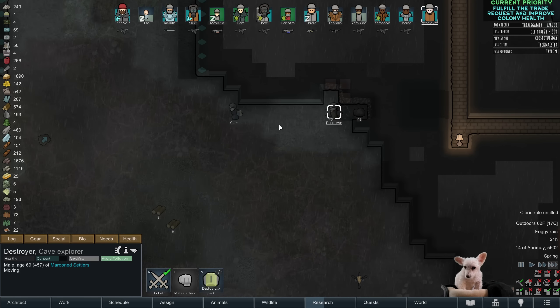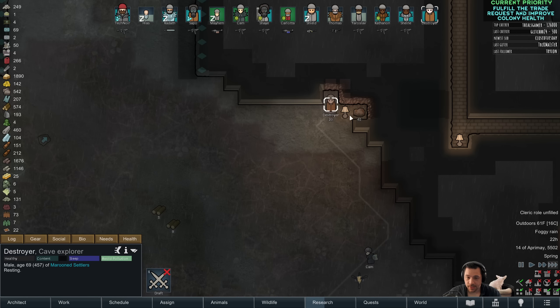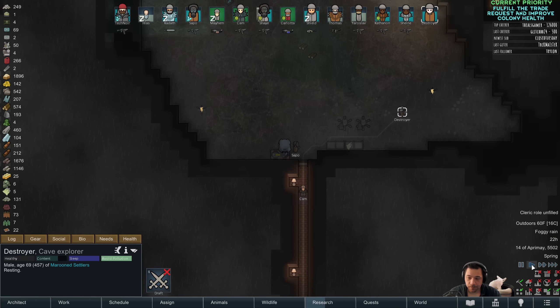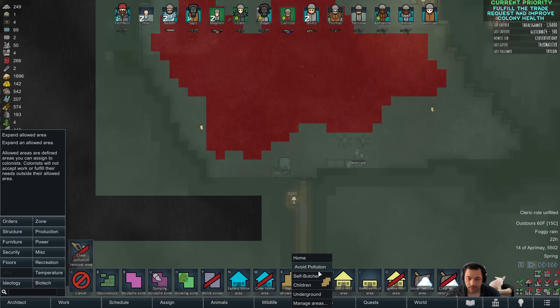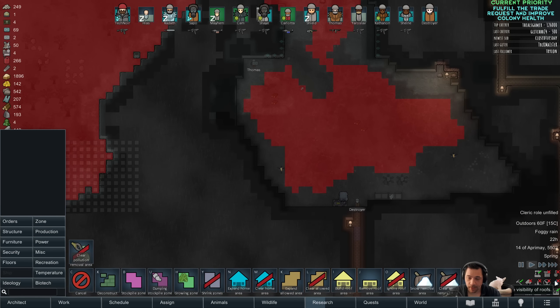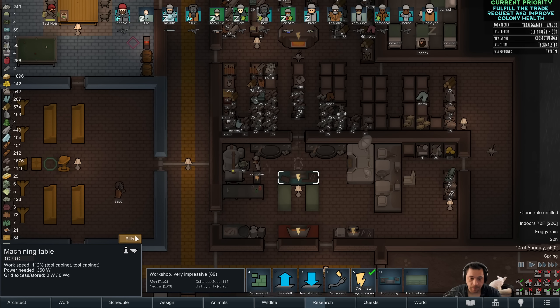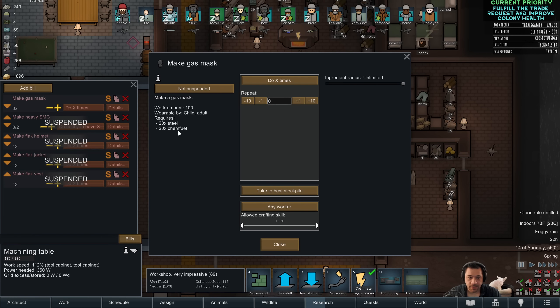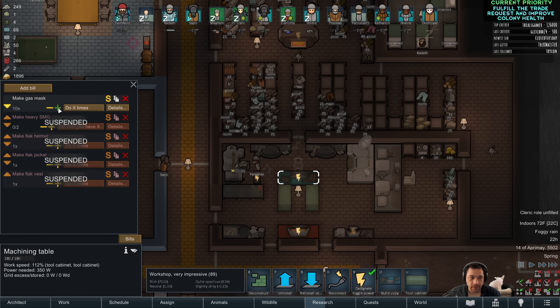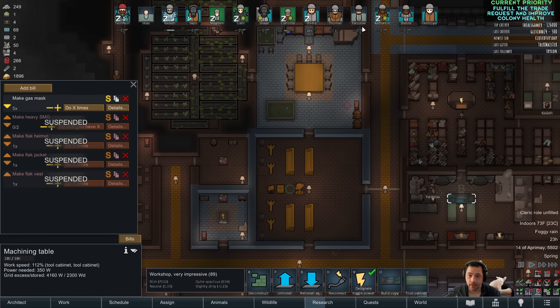Destroyer, if you stand here, then Cam can light up your life — so much nicer, right? How's the pollution doing? Let me do another update to avoid pollution. Part of it is just that I need to make more masks. Gas mask costs chem fuel and steel. With all this additional free chem fuel I'm getting, I feel more comfortable making gas masks again. I'm going to make them with Cathanon, obviously.